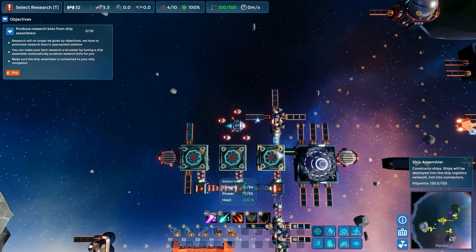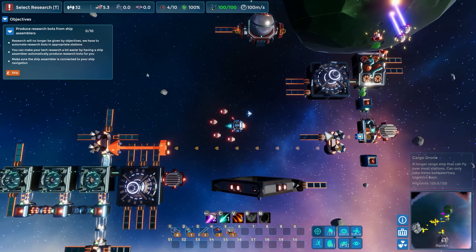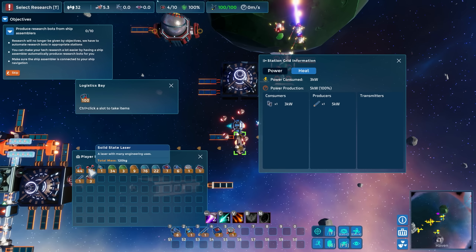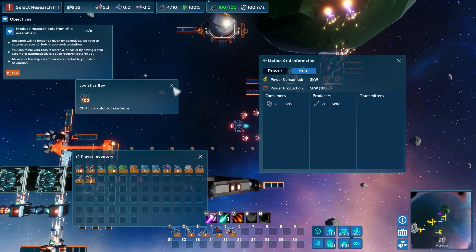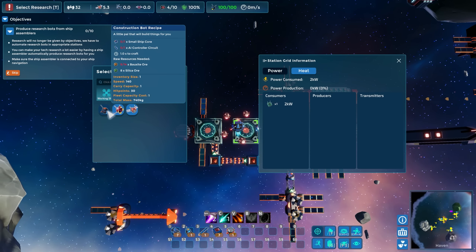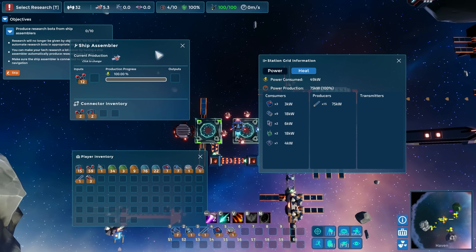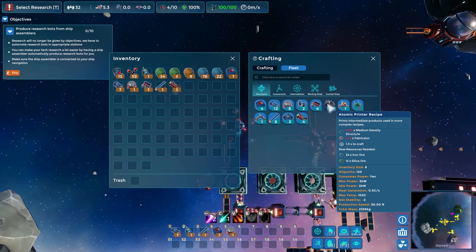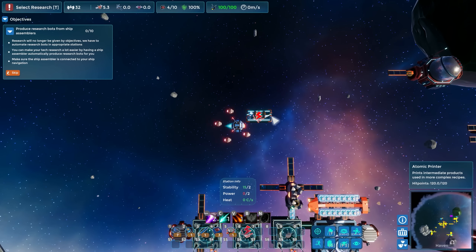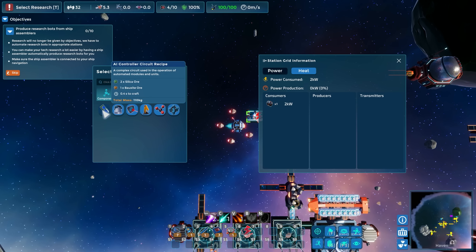Can I put these in there? There we go - there's a hundred in there! Oh look at that thing fill up, holy moly - it fills up super fast. So we need the low density structure for two of these, but not for the construction bot one. I really want the combat bot. We need to make AI control circuits. What does an AI control circuit take? The automatic printer - main station. Let's get an automatic printer going. AI control circuits need silica and bauxite.